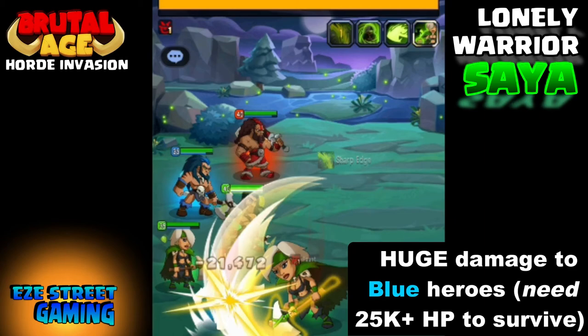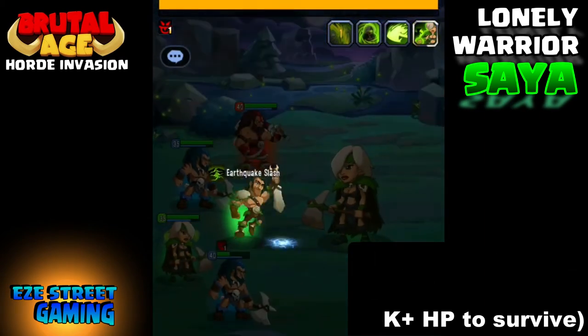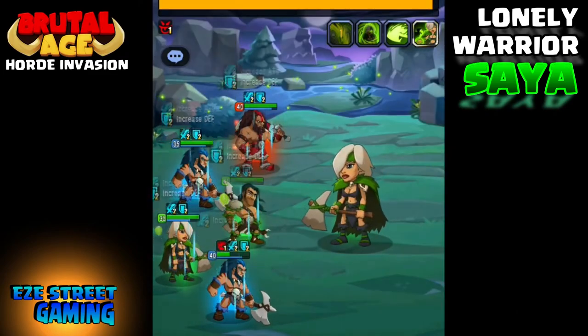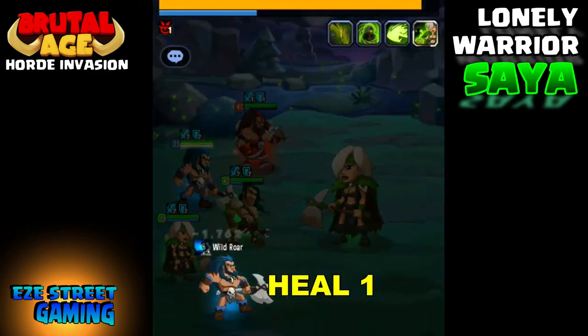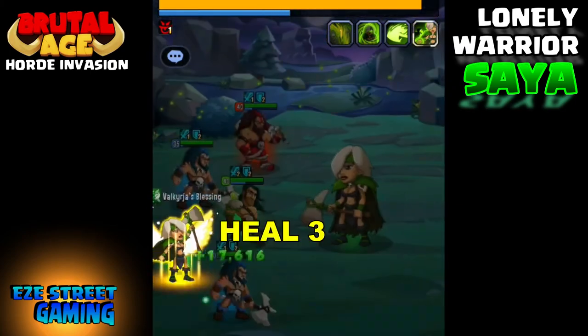She just did 21,472 damage in one shot versus a blue partner — this is exactly why you don't want to use blue heroes against her. Not only do they not do as much damage, but they take a lot of damage.